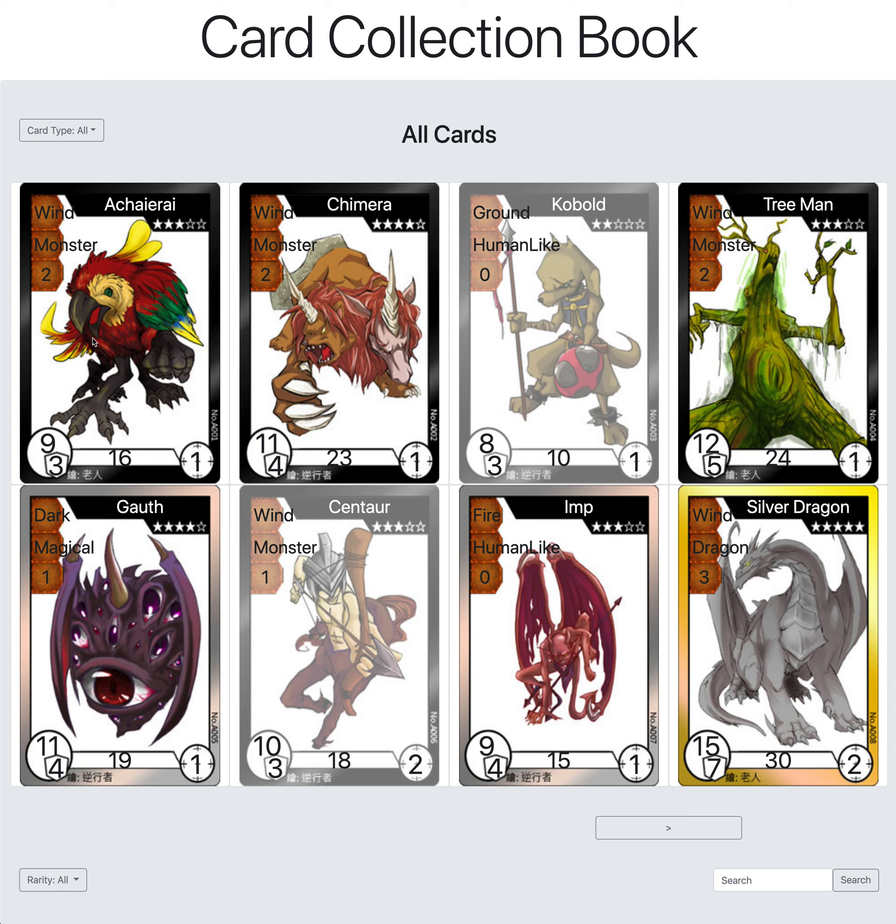Cards that you currently own will be displayed in full color, and cards that you do not own are grayed out. At the top, this section changes when you change the card type filter. Down here are contextual filters, so there will be more filters that show up depending on the type of card you've picked.